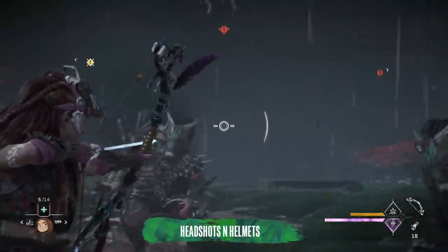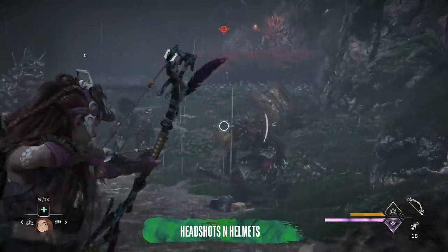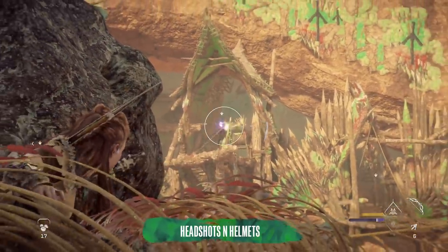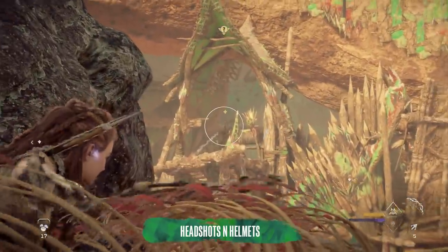Even if you shoot helmeted Toknath from behind — where technically their helmets are weaker as they're more like masks — it won't count as a headshot, as the armour from their mask slash helmet counts across their entire head. So you don't need to wait until their back is turned to do a headshot, as it'll take at least two shots to pop the helmet off at higher levels.